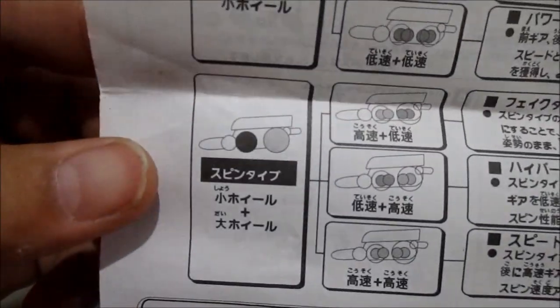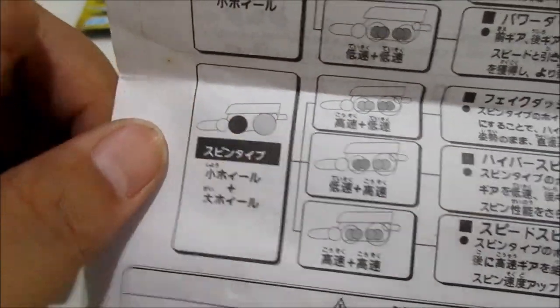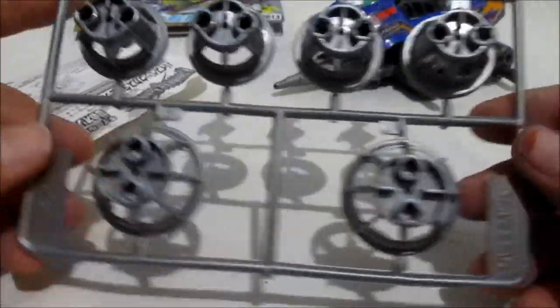Yang gue maksud adalah, ini rodanya paling belakang sendiri besar, jadi dia bisa miring Crash Gear-nya. Oke, kita fokus ke cetakan runner-nya, si Will Weapon High Specs-nya. Oh di sini ada tulisan 5 Star di cetakan, ini keren banget.